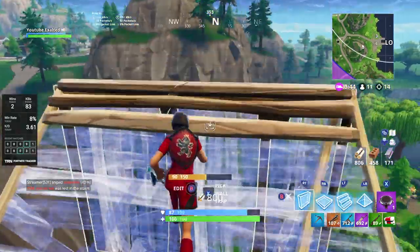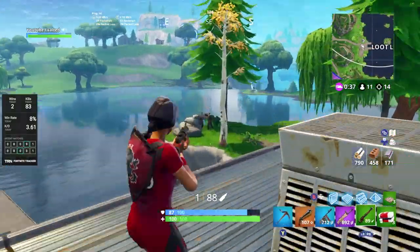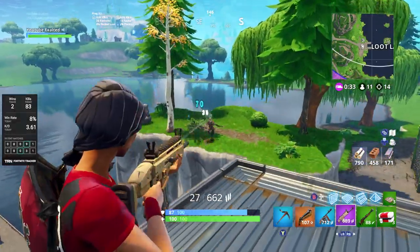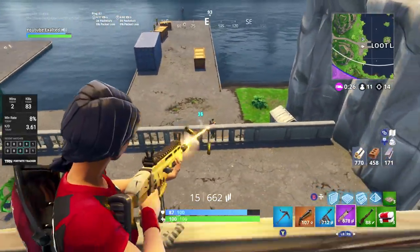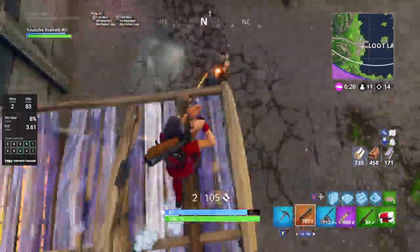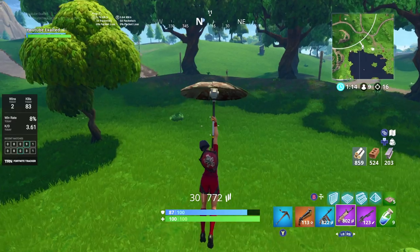For the third tip, when it comes to clearing Tilted — and this is situational — you're going to want to do your best to clear Tilted by the time the first circle starts to come in, which is about three minutes. Usually you'll come out with around 10 kills on a good game, and you want to get all those kills before the first circle starts moving.